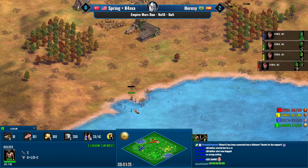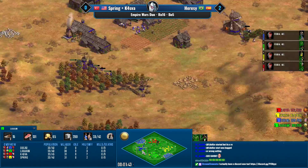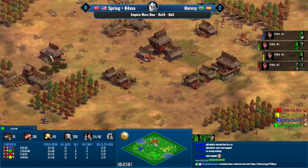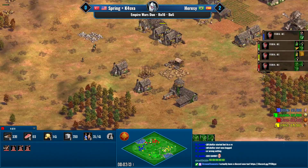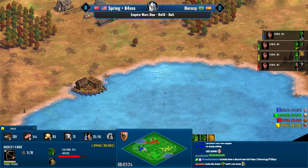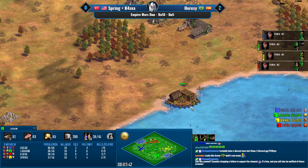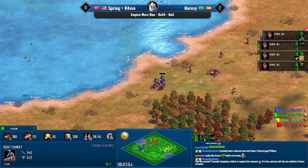Two kills for the Gao on the left side already — scouts popping out and killing archers and skirmishers. Magyars start in feudal age with cheaper scouts right off the bat and the free attack upgrade, so a very strong push right away. Chinese is a weird pick here — you don't get the extra villagers in Empire Wars — but Chinese still have a great eco. Dogao's dock in the middle might actually get denied by the spearmen from Spring and Kasva's side.